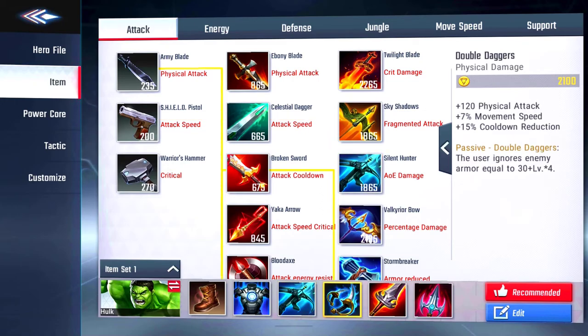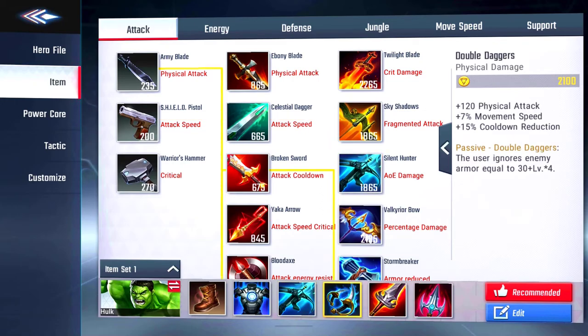Our fourth item is Double Daggers — plus 120 physical attack, plus 7% movement speed, and 15% cooldown reduction. Passive: the user ignores enemy armor equaling 30 plus level times four. I wanted the physical attack and the movement speed. He's a tank and a little bigger, so he may not be the fastest, but you do want to be able to chase enemies down or run away if needed. Cooldown reduction is always huge.